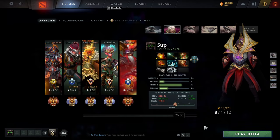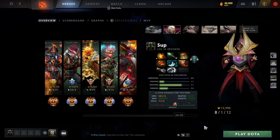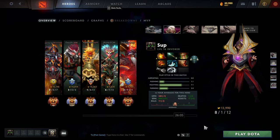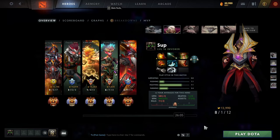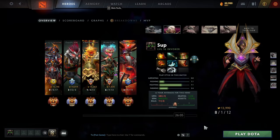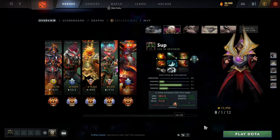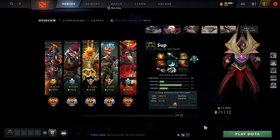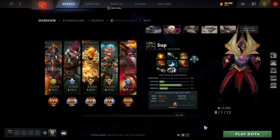The best positions for Invoker right now are mid lane and position four, but you can play him wherever you want. Follow this item build: Vessel into Midas into Boots of Travel into Blink, then Shard. You can skip Blink or Travels and go for Shard or Blink first. After those core items you can go BKB or Aghanim's depending on the game. The biggest reason for Midas is you don't want to fall behind on experience — stay relevant and don't fall back.